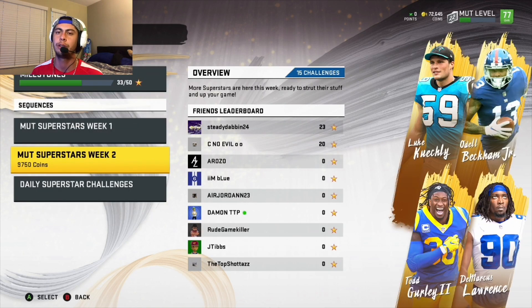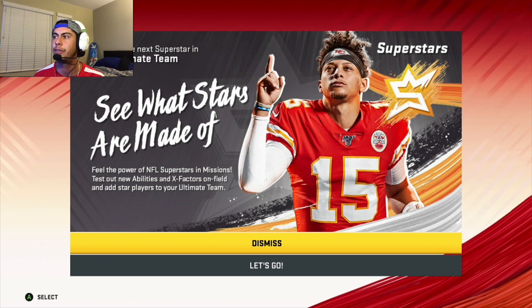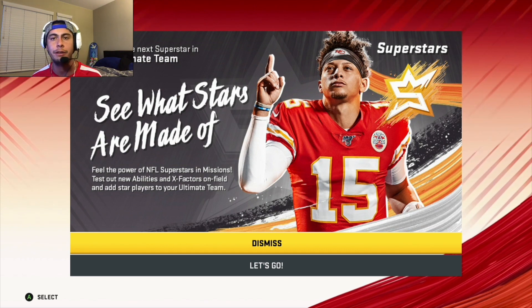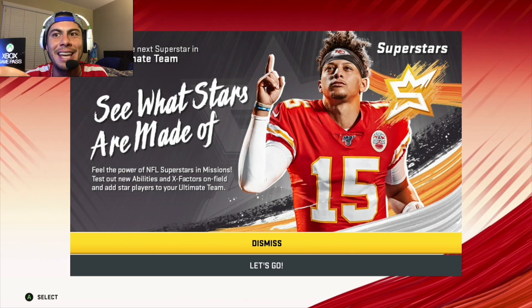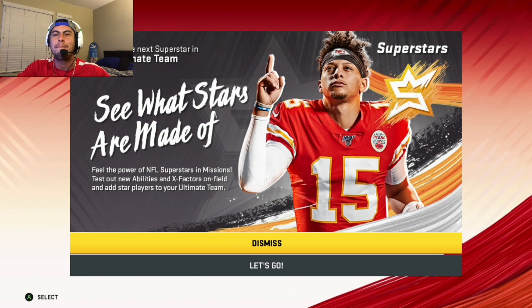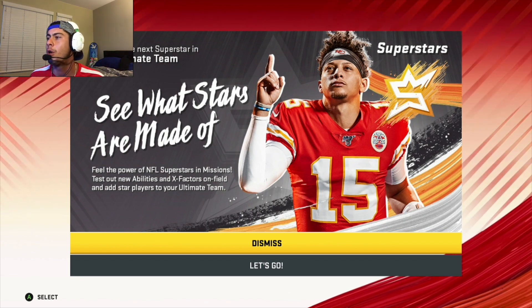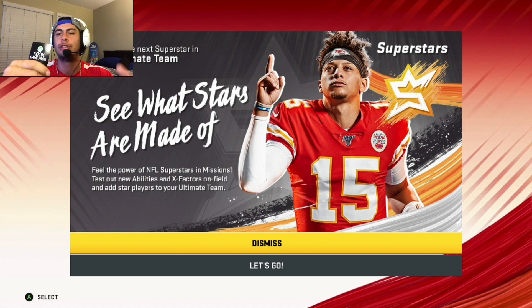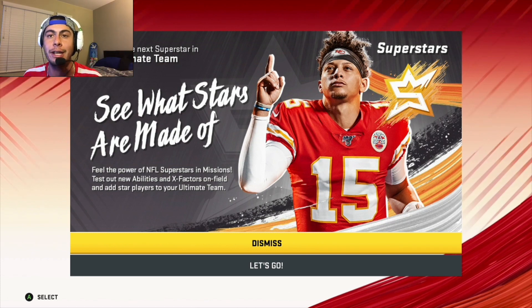Make sure for the weekend challenges next week that you activate all your superstar abilities. That's it for this week — just a little tips and tutorial on how to activate superstar abilities. I didn't have any pack openings this week, but I've got something better: an Xbox Game Pass for two people in my Madden community. To get it, leave a thumbs up, hit subscribe, and leave a comment below.